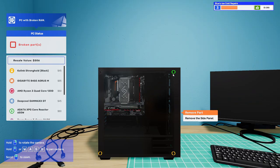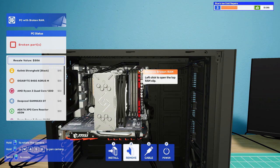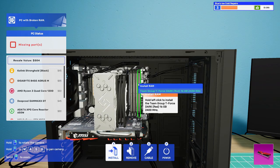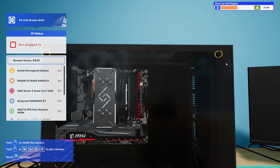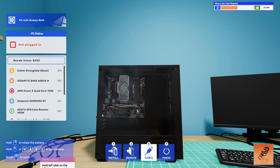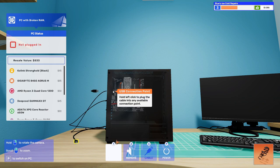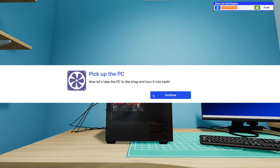Let's remove the side panel. There's one stick of RAM — and it's in the fourth slot? That's questionable. Why did they even put it in the fourth slot? It looks so ugly. I am going to sell this PC but look how ugly that looks from all directions. Let's plug in this PC. It presumably booted on. I can't click on the monitor and turn on XMP — this is so annoying. Pick up the PC and take it to the shop to turn it into cash.